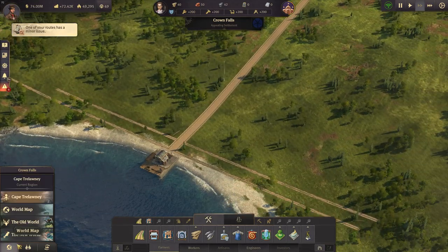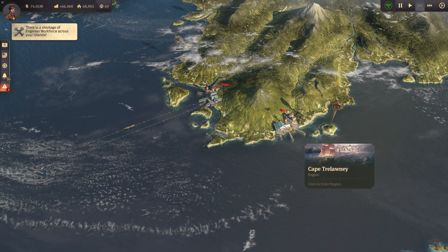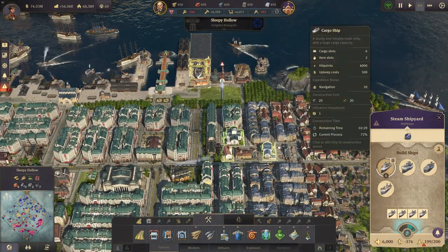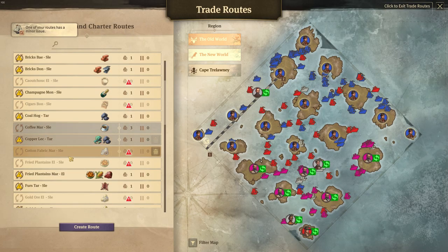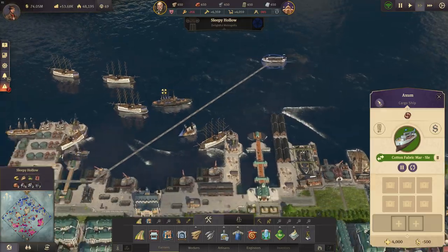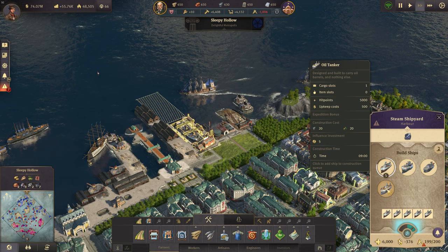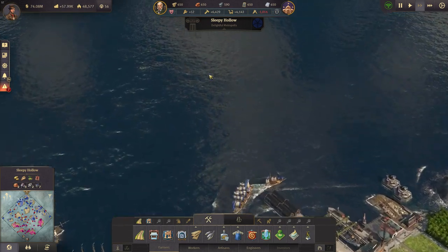On the world map we have Cape Trelawney as a new region. Here's the old world and here's the new world. Something to do in the old world: we have some electricity again, and we're building cargo ships. I need to reassign them to trading routes — Axim is one of my new cargo ships. Otherwise my city is going to collapse sooner or later. We're also building some oil tankers.